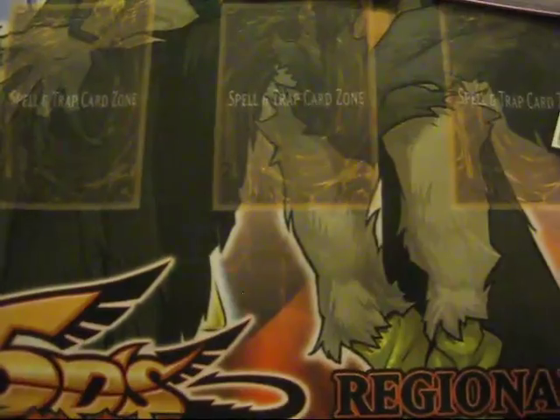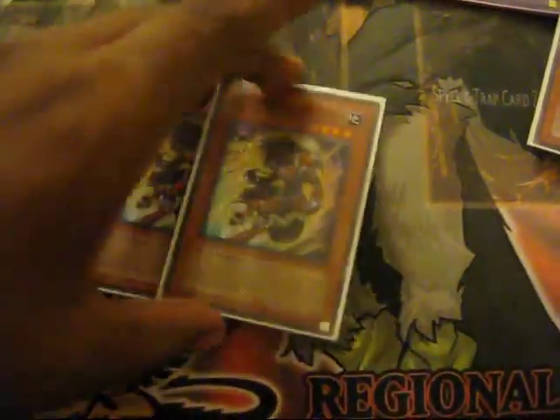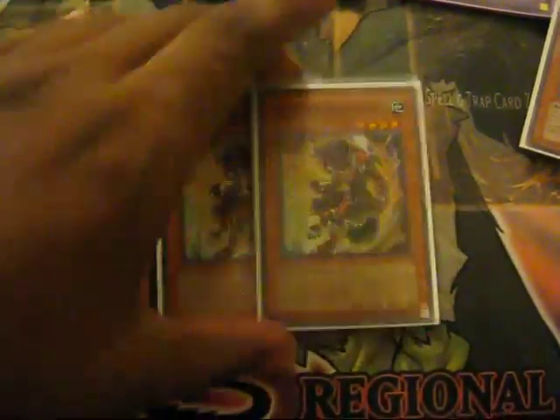I play two Samnite — only reason is because you search them out with Rescue Cat and you get a plus. Next up is two Darius. Basically you go Herculanos, or if you know your monster is going to die, just put one of your Gladiator Beasts back in the deck so you can use them later — like Mermelo, always a good card to use.